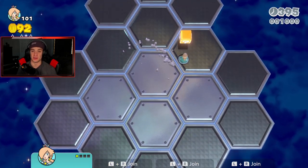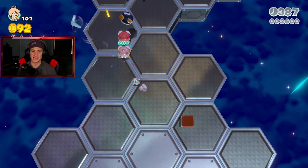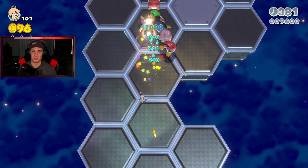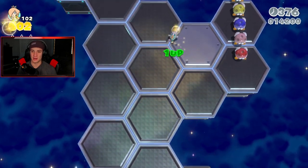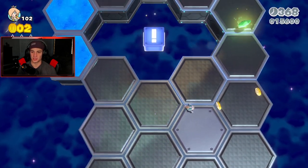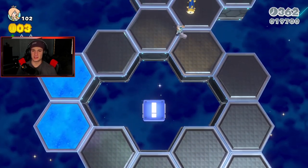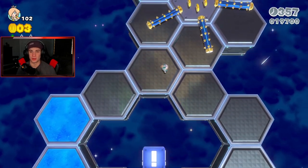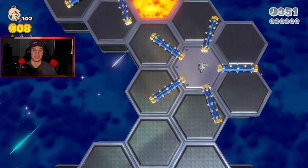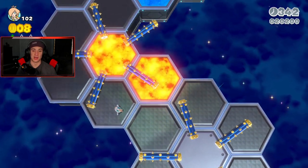Oh yo, I remember this level now — we get a boomerang suit, we're thriving! I think we're gonna need the boomerang suit so I gotta make sure I actually keep it. We get to just punk on a bunch of buzzy beetles — or are these buggies? I get my names mixed up. If you guys haven't checked out my most recent Pokemon video, we used a Xerneas team and that team is fire — very strong, a lot of meta powerhouse Pokemon.